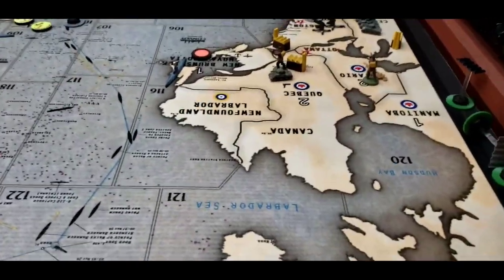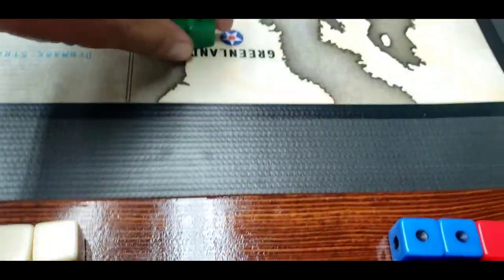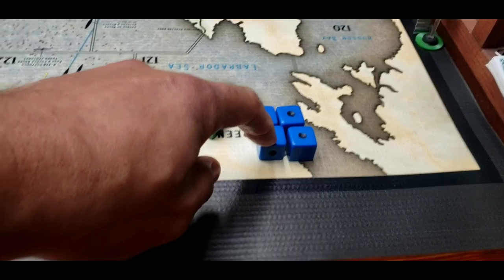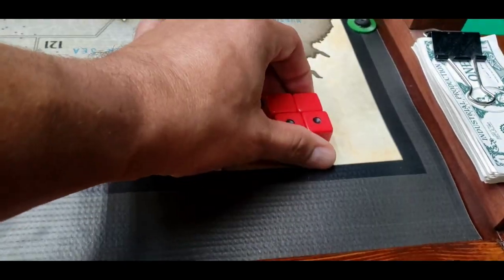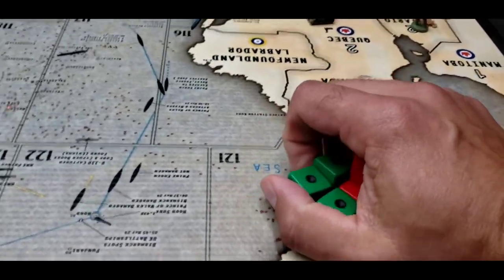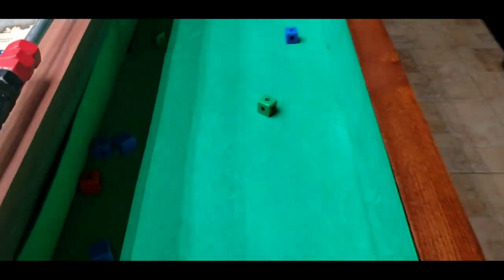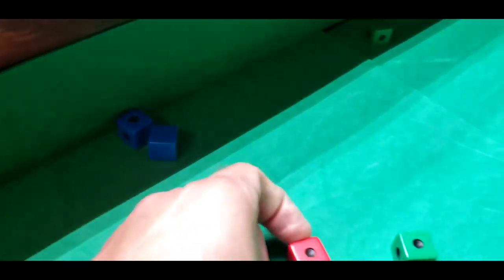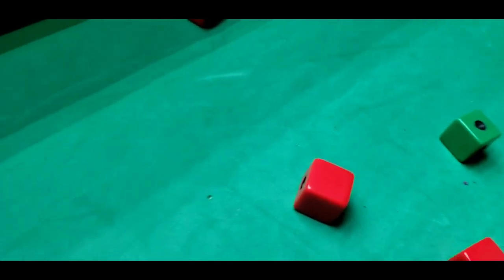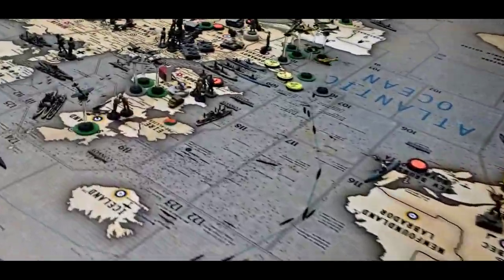The rest of the attacking units engage: three dice at four for three tactical bombers, four dice at three for three fighters and one tactical, and four dice at two for two strategic bombers. Result: five total hits — enough to do the job.